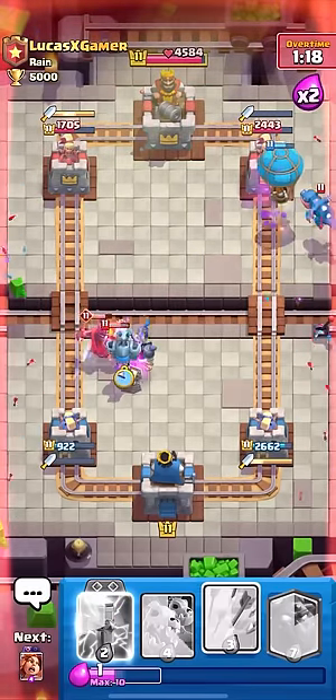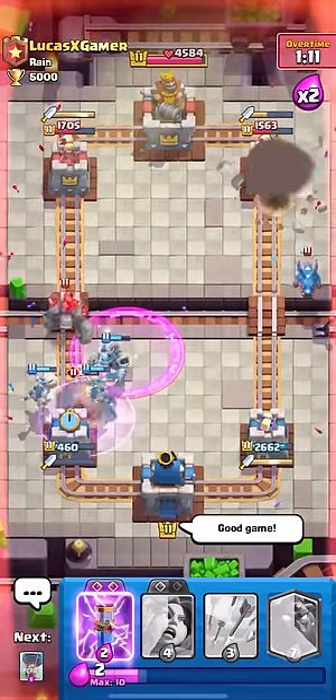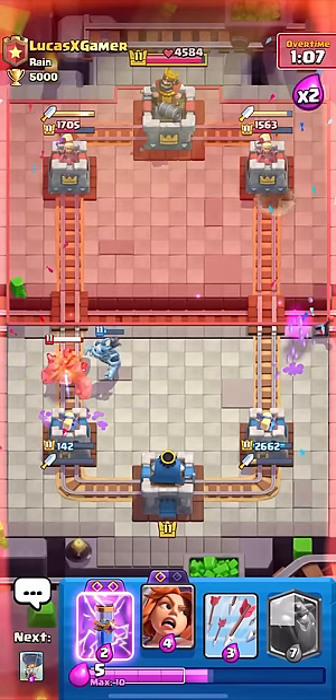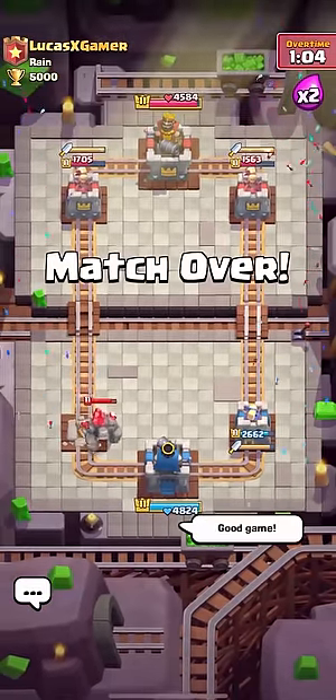If you pair it with the right cards, it seems to be quite strong. With his deck, it actually looks really good with the E-Drag, the Zap, the Nato. He does have a counter deck, so maybe that's why it seems that way, but it's getting a lot of value and it's not really hurting him like it was in some of the other matches. Right here my tower's just doing nothing. I'll see you guys in the next match.